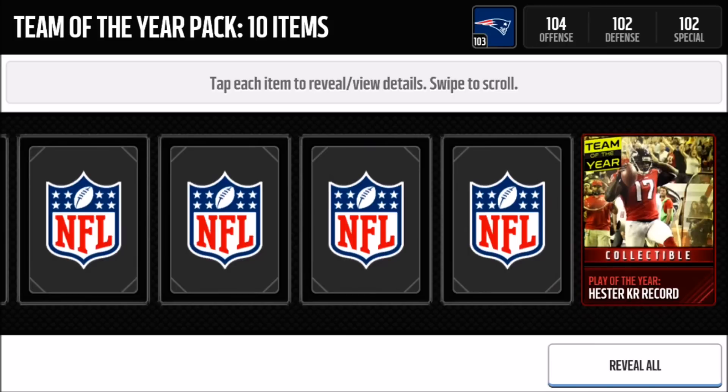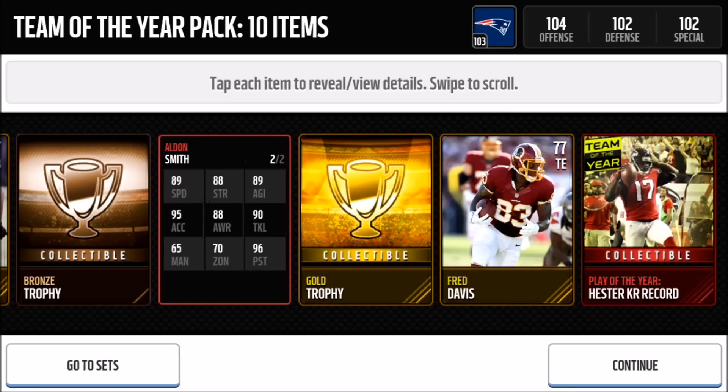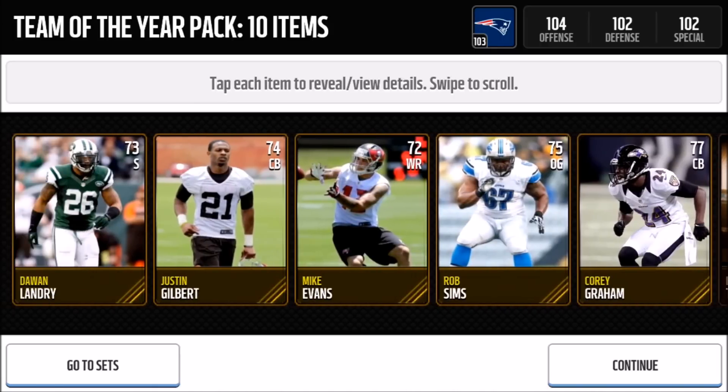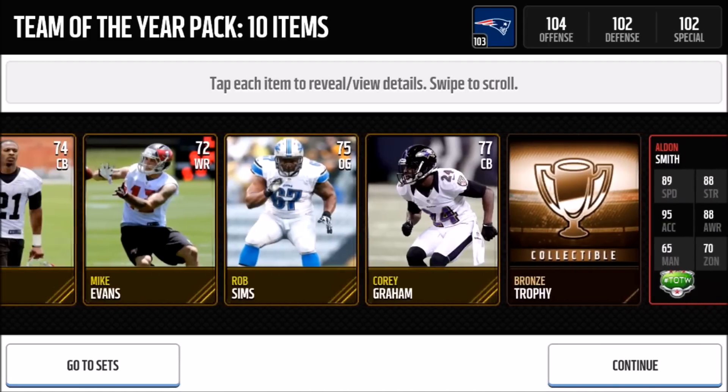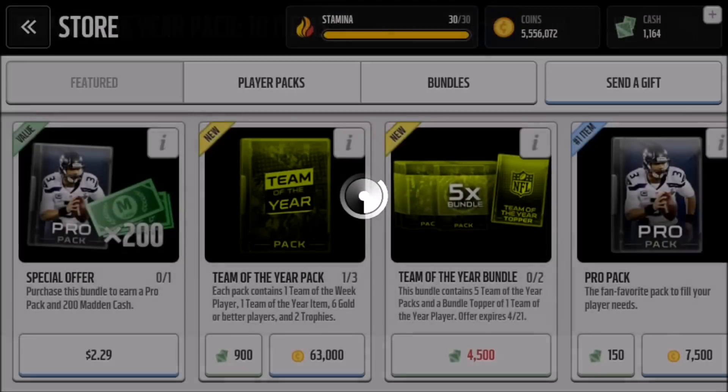We did not pull the Team of the Year player in this first pack. Let's go quick reveal all. We did get an Elite player — Alden Smith, Team of the Week 12, 94 overall. Here are his stats. That's not bad. We also got a gold trophy. No other Elites, but that's a decent first pack — one Elite pulled.